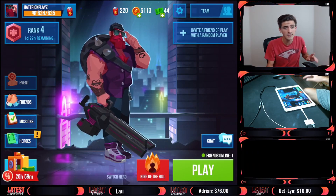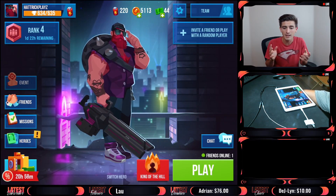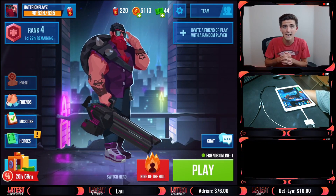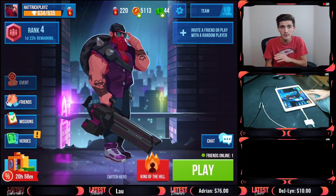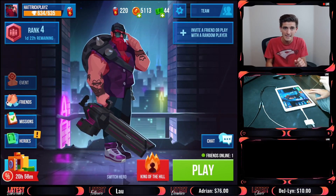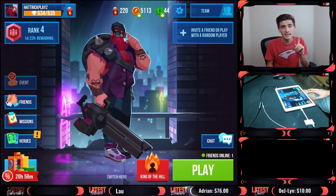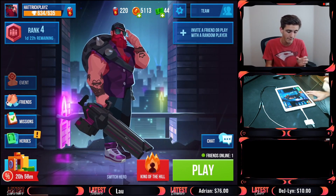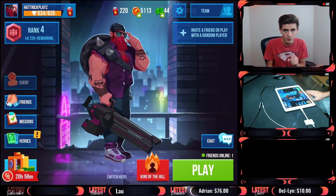The key to the strategy is you're gonna want to play as Dragoon. If you do not have Dragoon, try to play maybe Arnie or somebody similar. If you have Dragoon, this guide is for you - you can win over and over again in King of the Hill with little to no effort. The first thing you need is for your Dragoon to be at least level 10 so you have the blink ability. That is the only thing necessary to this strategy.